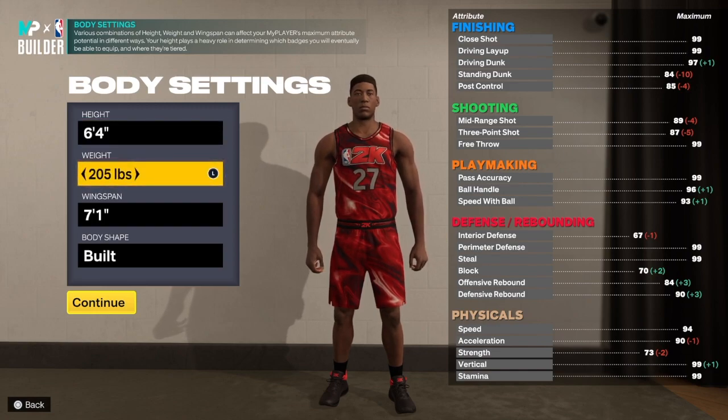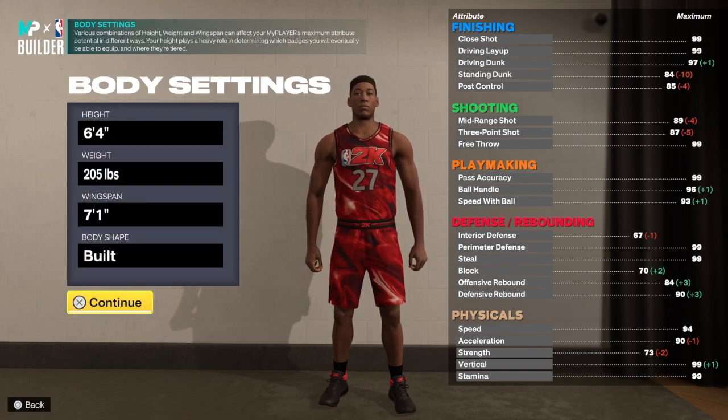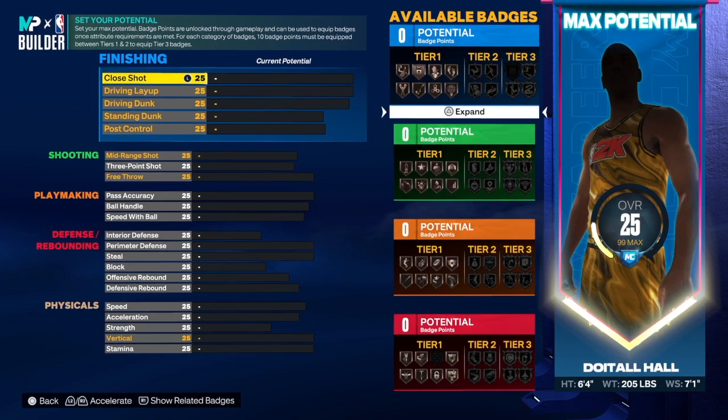This build is 6-foot-4, 205 pounds, 7-1 wingspan. Build body shape however you like — I still don't care about body shape.